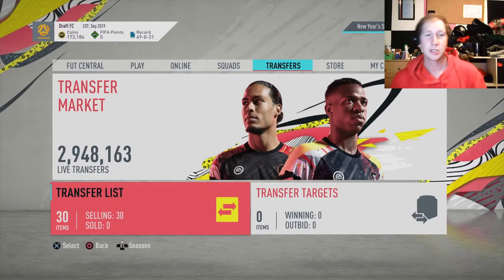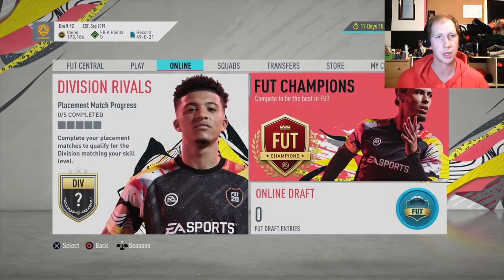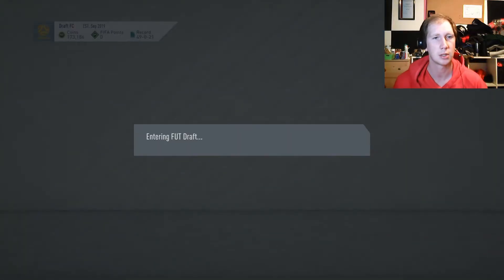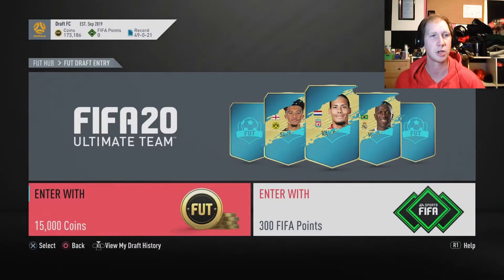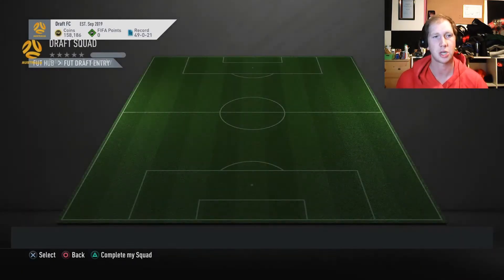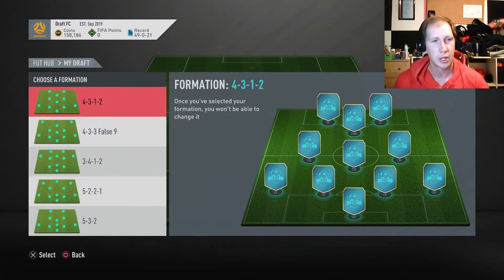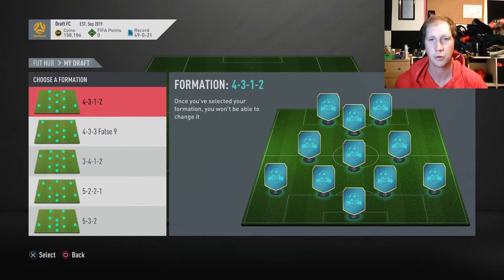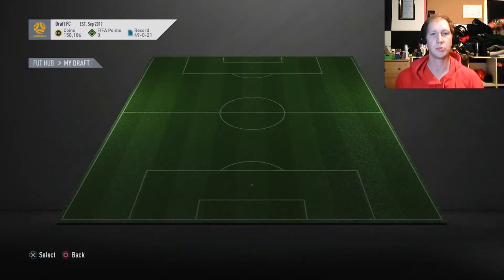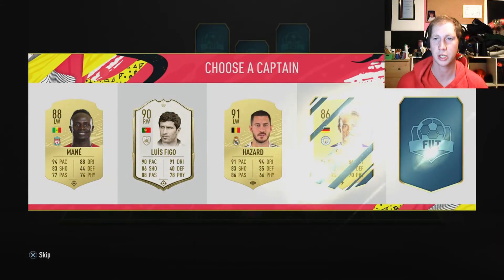What's going on everyone? Welcome back to the channel for another Draft2Glory today. Let's jump into it. Use our 15 coins, 173,000 right now. A couple of things on the trade pile, not much though. Straight away I think we go with the 4-3-1-2, just a pretty more balanced formation compared to the others, and I do better with two strikers.